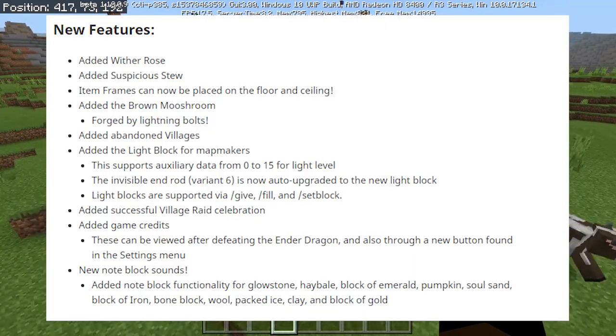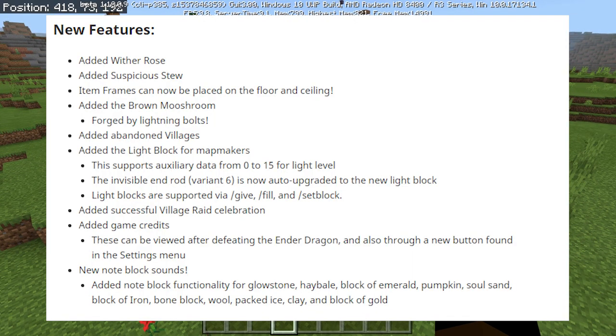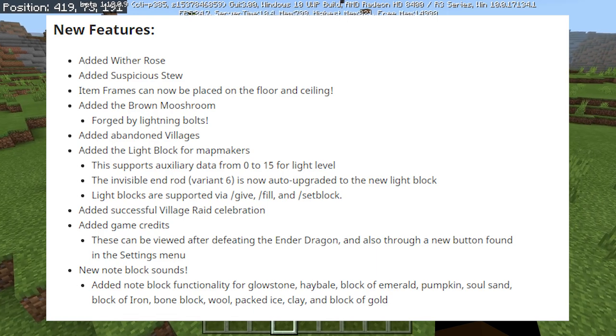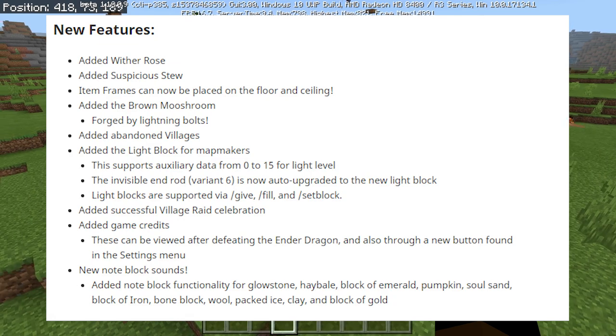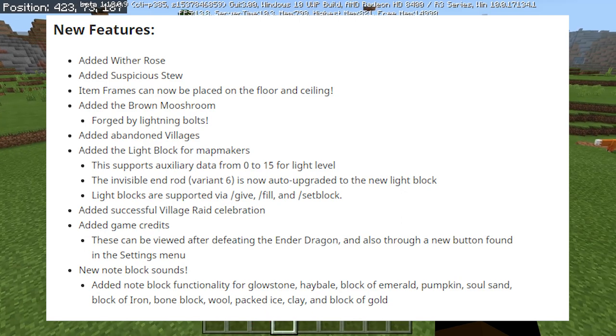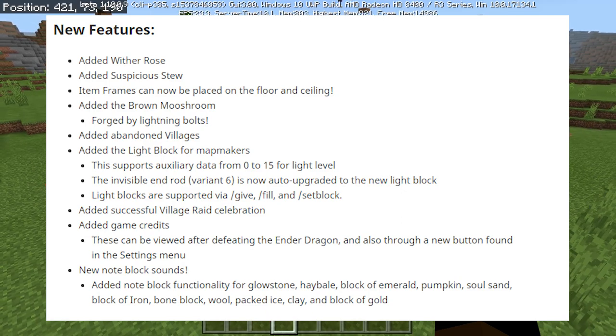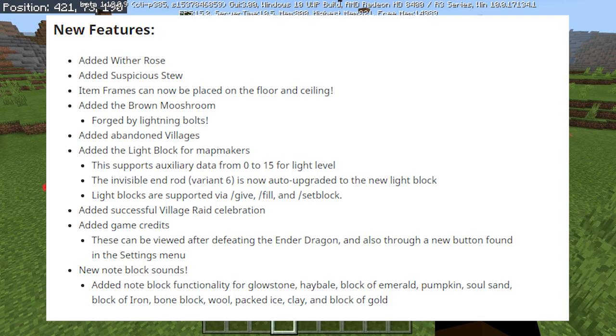New features: They added the Wither Rose. They also added Suspicious Stew. Item frames can now be placed on the floor and ceiling, so I'd like to see that. Added the Brown Mooshroom, and it's forged by lightning bolts. I'm not exactly too sure what that means — is it if a normal Mooshroom gets struck by lightning? Hopefully we can find out soon.